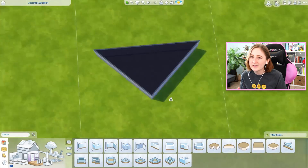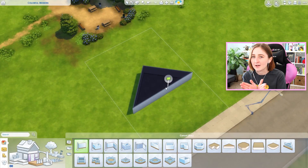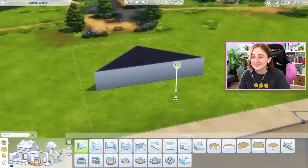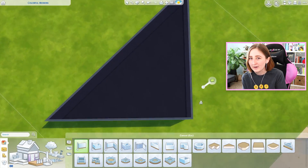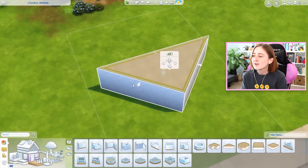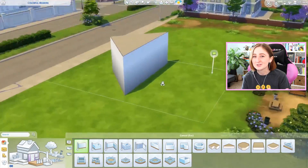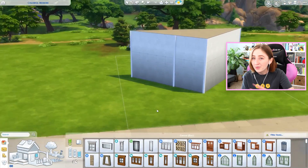I'm honestly kind of proud of myself for this. It's obviously a little bit weird because there's lots of weird corners that you try to fill with items. It was kind of hard to put a kitchen in because it's all diagonal and pointy. I started out with a triangle and was trying to figure out how to orient it. I decided I wanted two of the three walls to be diagonal. I also made this two stories — the whole thing is a triangle.